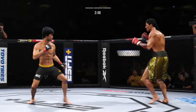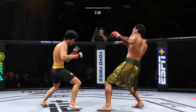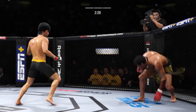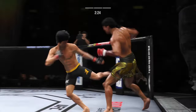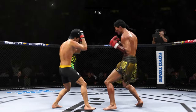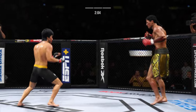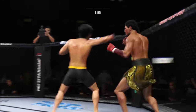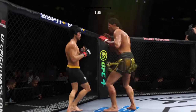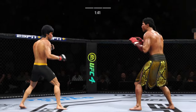Beautiful leg kick throw. Keep those hands up, keep those hands high. Time is the enemy now. What a fantastic strike. Trying to go to the body here, unable to find the target. Outstanding placement as he lands the knee to the body — the taller fighter making noise with a knee strike there. Effective punch there by Lee. He is really starting to apply a lot of pressure down the stretch. Not as much offense earlier in the fight — he is making up for lost time now.